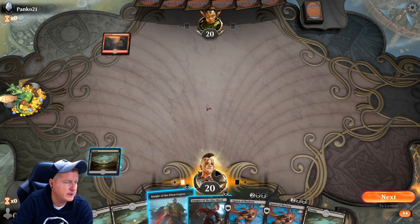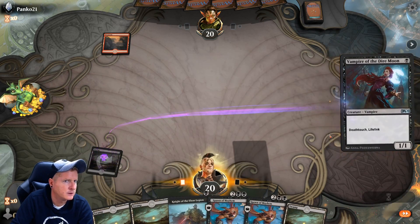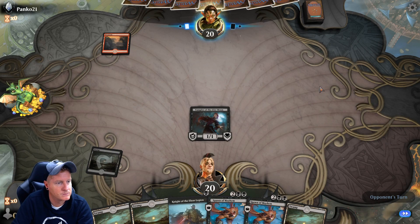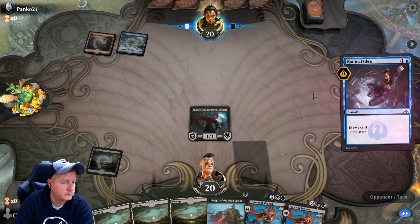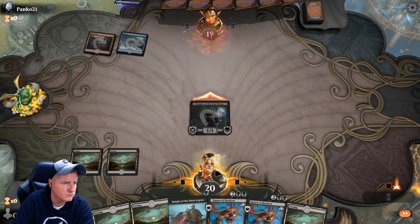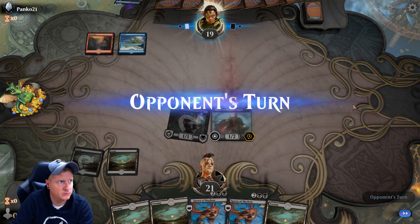Mono red! I'll go with Vampire of the Dire Moon first because of the lifelink against red — either way I'm sure he's gonna shock it or something. No? I haven't lost to one of these decks in a really really long time, knock on wood.